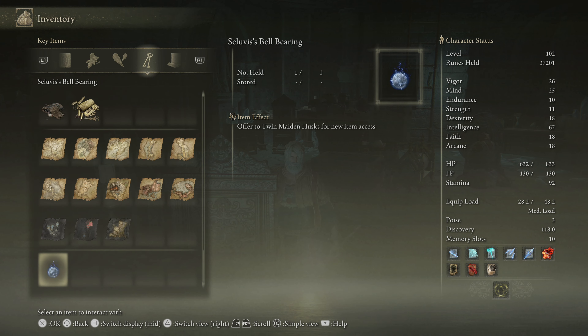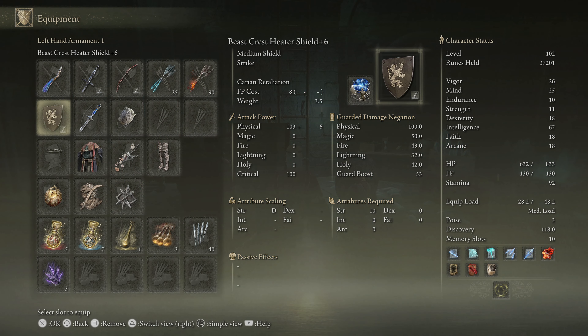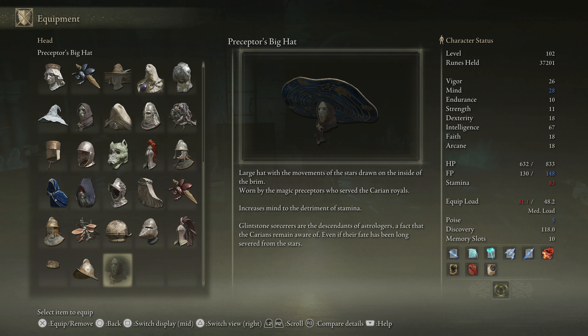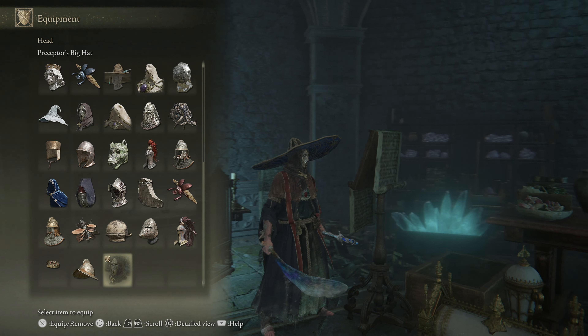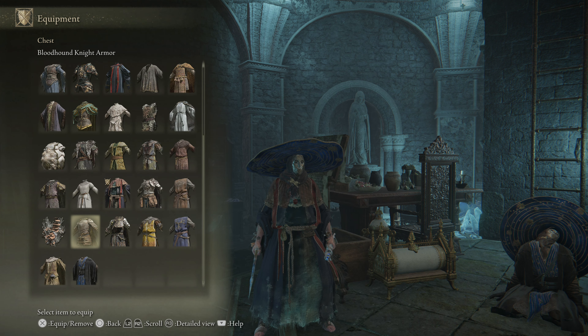We have a new bell bearing to gain access to whatever Seluvis had. What about his new hat - I like the hat a lot! 'Large hat with the movements of the stars drawn on the inside of the brim, worn by the magic preceptors who serve the Carian royals - probably the same one as Preceptor Miriam. Increases mind to the detriment of stamina.' That's three points in mind for a reduction of nine stamina - that's not bad. Let's rock it.